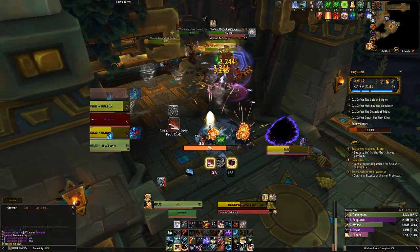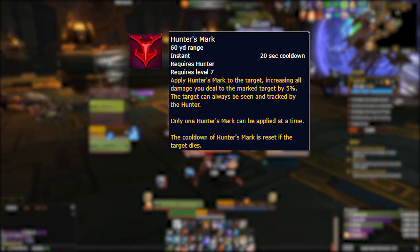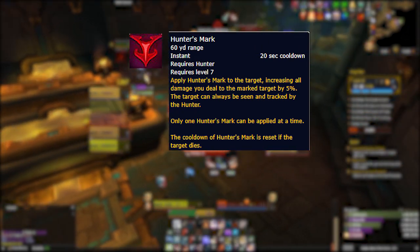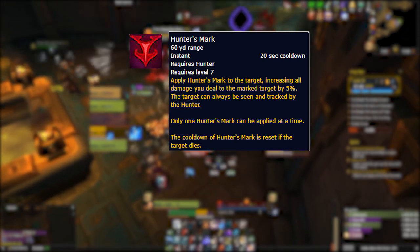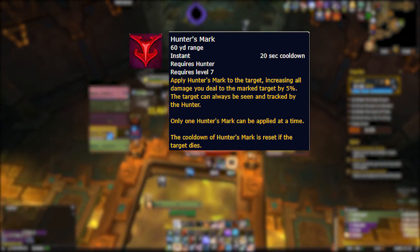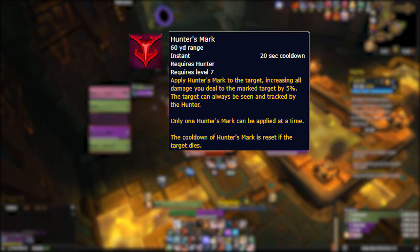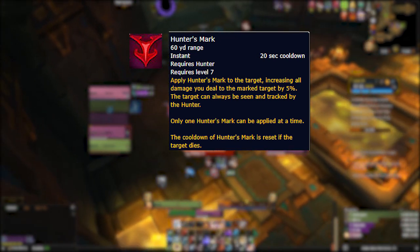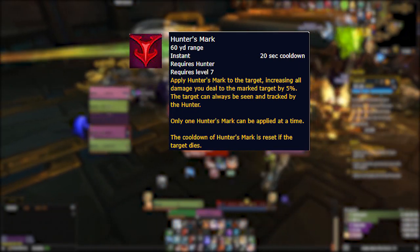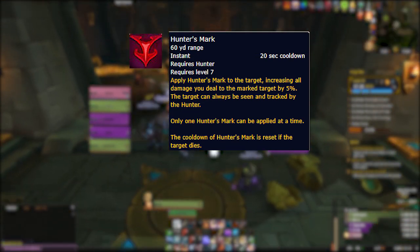Next we have another truly classic hunter ability returning in the form of Hunter's Mark. After being relegated to the Marksmanship talent tree for a long time, it's become a baseline ability for all specs once more with some key changes. This version has a 20-second cooldown, but the cooldown resets instantly if the target you marked dies. Rather than giving a small focus bump like it does now from Marksmanship, it also has a hasted global cooldown making target swapping a little easier. The 5% damage bonus will definitely be welcomed in purely single target scenarios, but I don't think many hunters are looking forward to managing this ability in multi-target fights again.